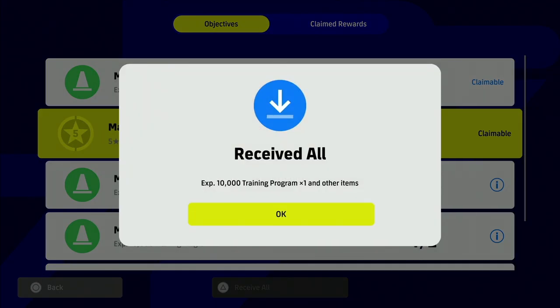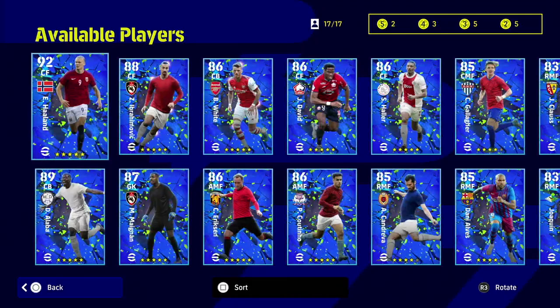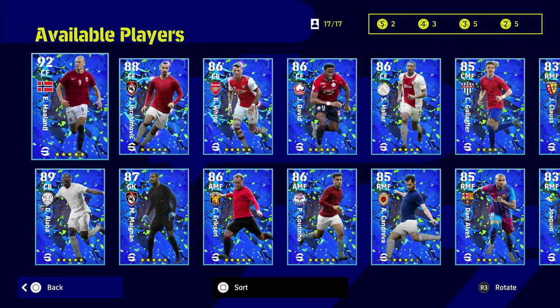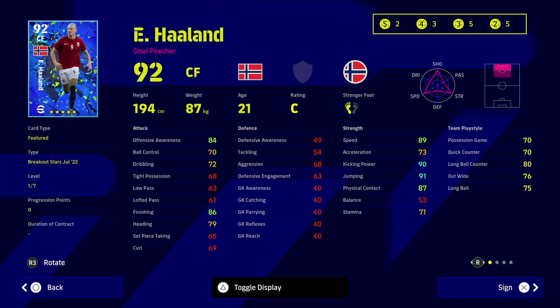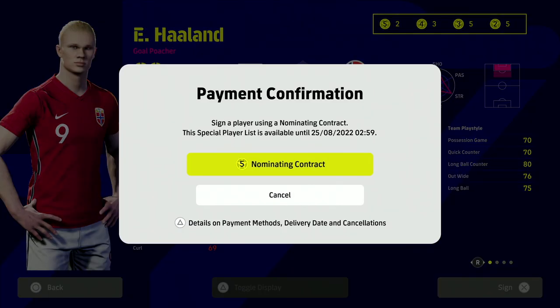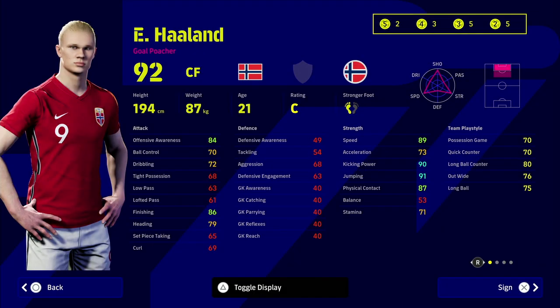We've played five matches in the tour events in Dream Team, and we've got our five-star nominating contract — done and dusted, absolutely 100% free. You can go in and sign a top-class player from the Breakout Stars agent that released today. I'm probably going to sign Haaland because I'm going to do a player review on him — a lot of people have been asking about him.